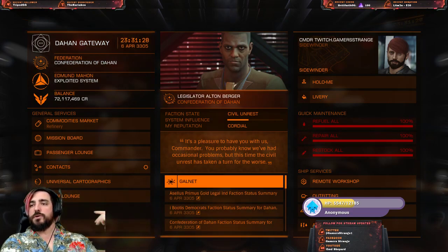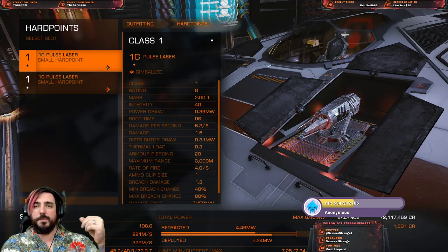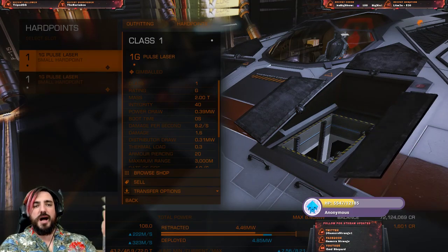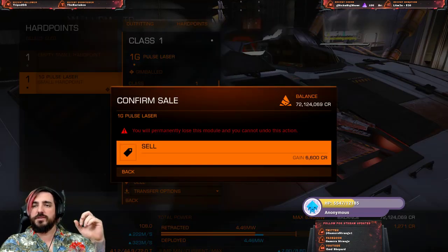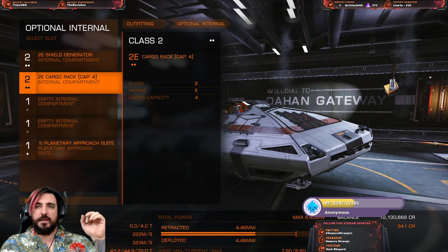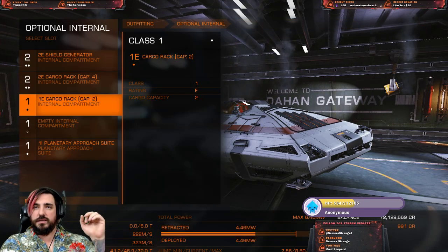We're going to go to outfitting. The best way to get some quick money and get out of the Sidewinder as fast as possible is to sell these modules first. That gives us another 6.6k - we're at 7.6k. Combat is fun and you can make money that way, but we're trying to go as fast as we can. Selling another module gives us 13.2k to 14.2k to work with. Now we want to get some more cargo, because cargo is going to be a very good way to get some quick money.